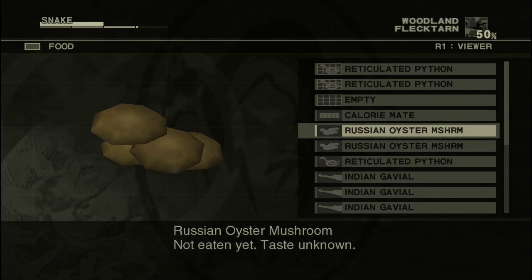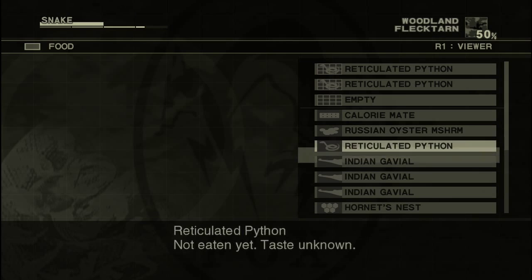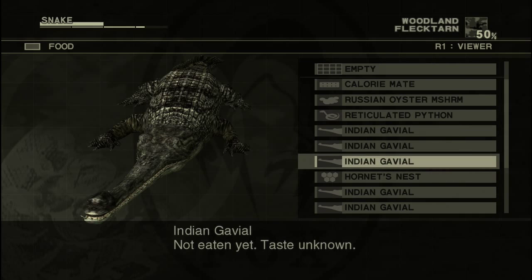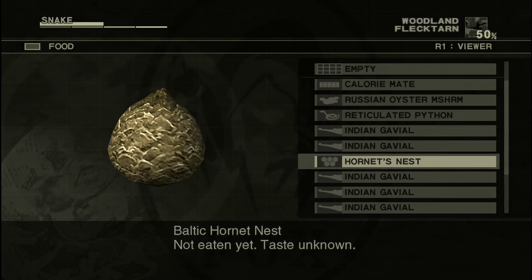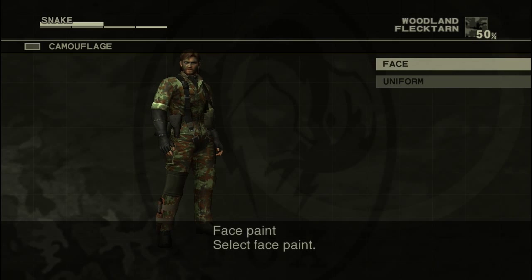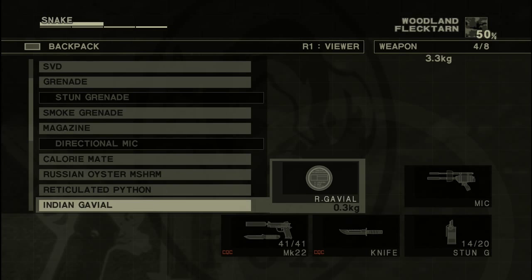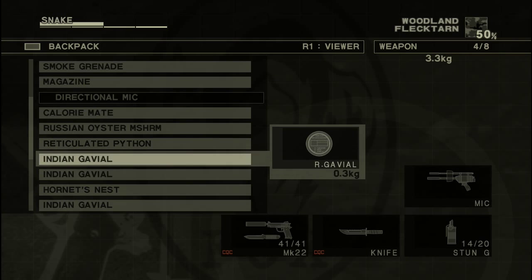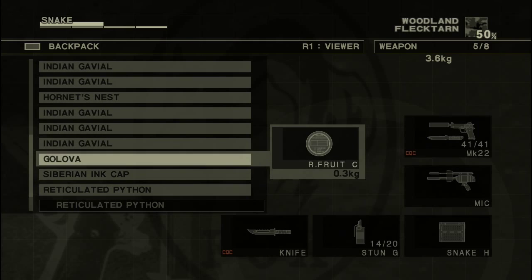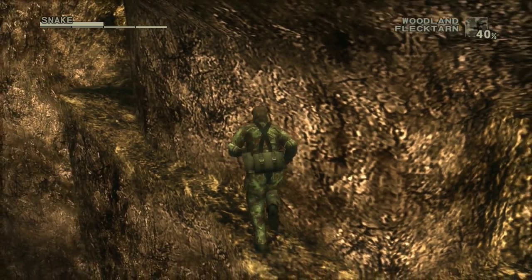That frog is called a Kerotan - it's a Japanese toy, and there's also a little duck companion to it. They both show up in Metal Gear Solid 3, though in Metal Gear Solid 3D they aren't there anymore - they've been replaced with Yoshi. They do the same thing but the Yoshi positions are in different places from the Kerotans. There's one in every map - I've already missed two on this run. There are 64 in total.